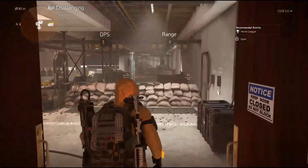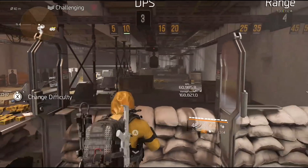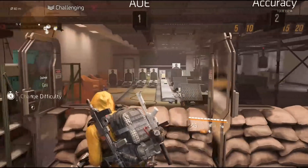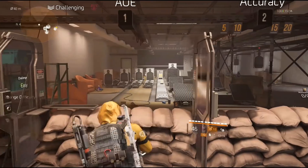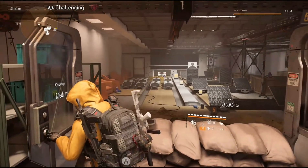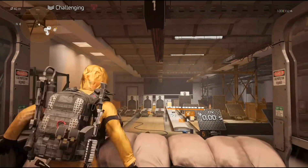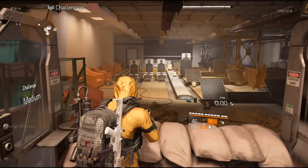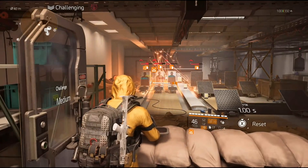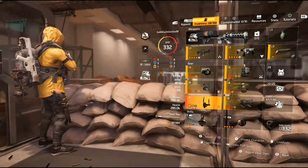We're at the firing range. I'm going to show you guys here at the firing range and then in the light zone and the dark zone, so you know for a fact that this works everywhere in the game. Let's put it on medium — alright, there they all are, and boom, all of a sudden my stuff is on charge.